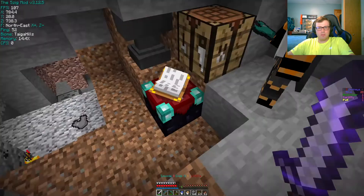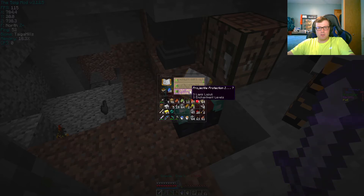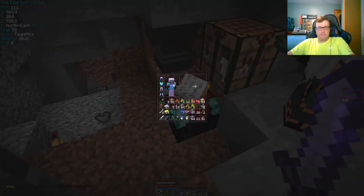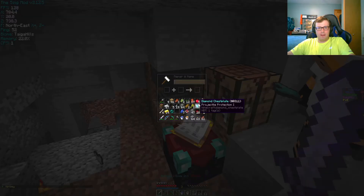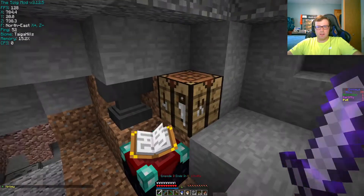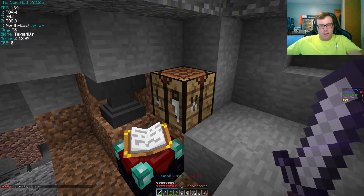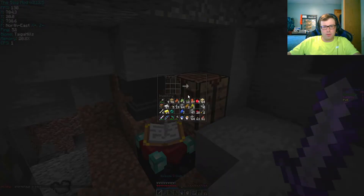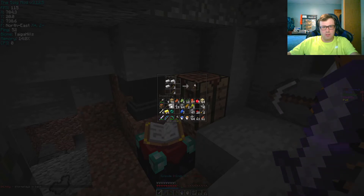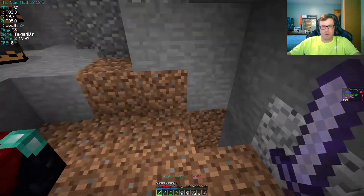I have power too now. More diamonds. What can I get from this book? Four value. How many books do you have? I'm out of books now, I don't have any more sugar cane. But I have a lot of books now. I have a Prot 2 chest plate now. Do you want this iron chest? No, you won't need it.